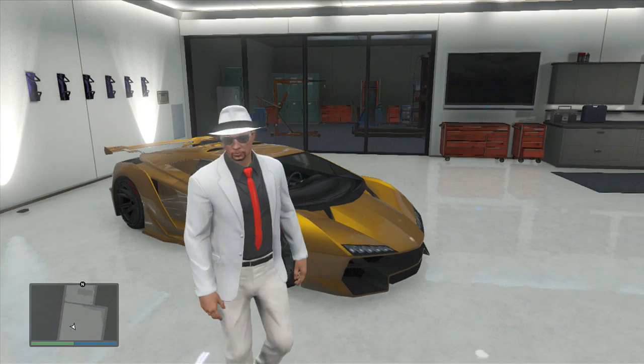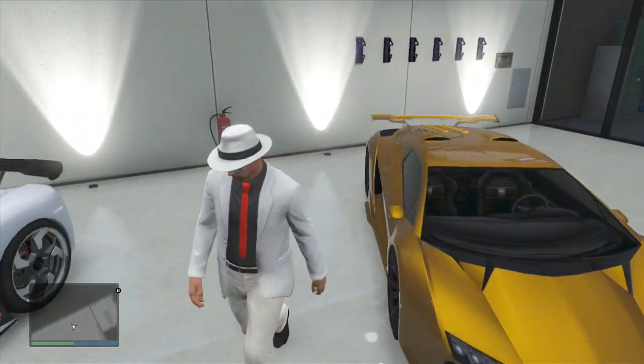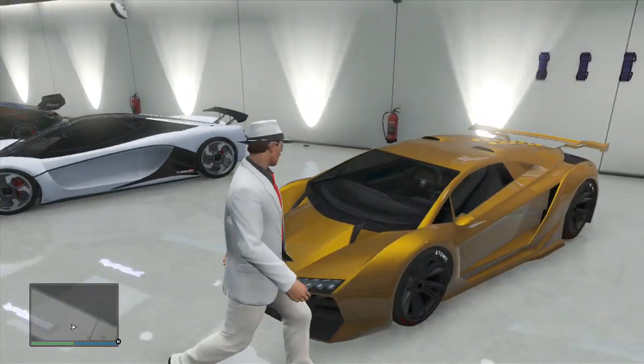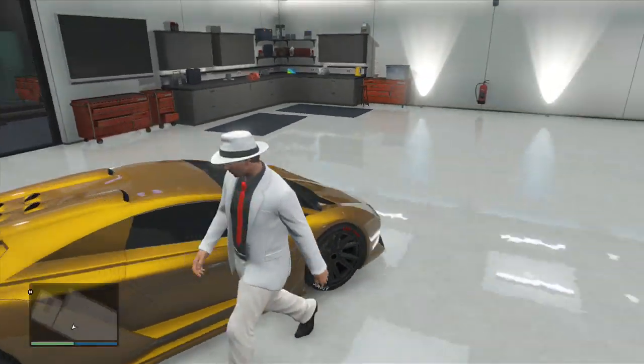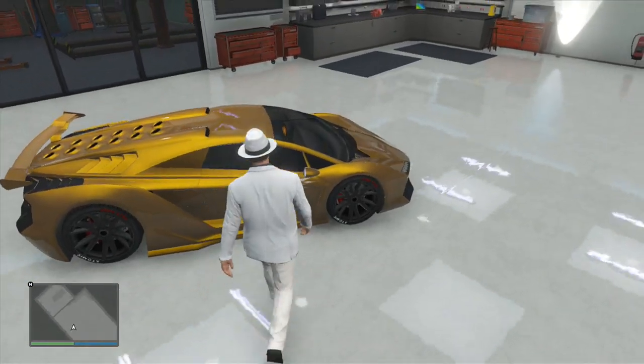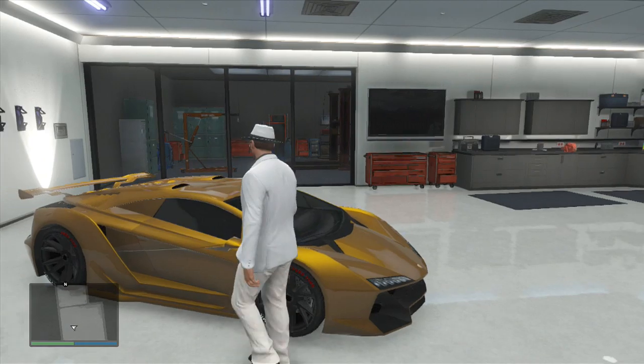What's up guys, I'm Matt Hanna and in this video I'm showing you how to make your Zentorno have a nice custom golden paint job like this one. You can show it off to your mates, tell them that you got a gold paint early or just tell them how you've done it. But before we go into anything, this is how you do it.